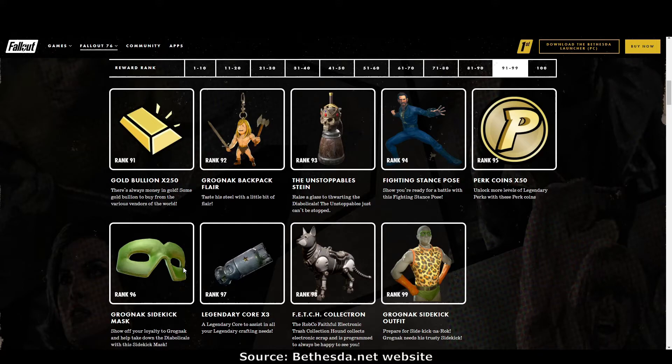Rank 96: the Grognak sidekick mask. Rank 97: more legendary cores. Rank 98: the Fetch Collectron. I love him — he will perfectly match the animatronic cat and also the bird in a cage from the last scoreboard. Even though we haven't got live pets yet, these animatronic animals are beautiful and give a bit of life to your camp. Rank 99: the Grognak sidekick outfit.